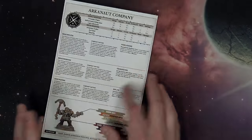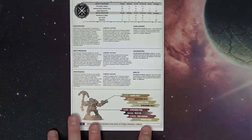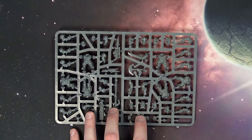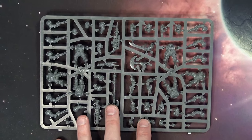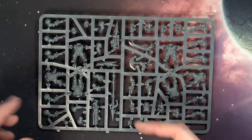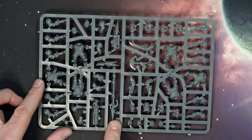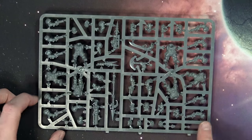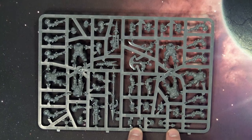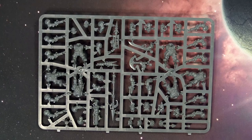Now let's look at the sprues. You can see the torsos — specific ones do specific things. There's the Light Skyhook launcher, the backpack weapons, the Skyhook, the Aethermatic Volley Gun, the barrel up front, all the privateer pistols, and some of the little respirator pieces for the back. There are two sets of shoulder pads and the barrel for the captain's pistol. The captain can have either the Aetherflare Pistol or the Arcanaut Cutter — both options are included.